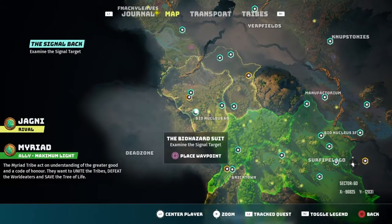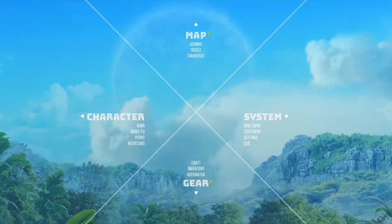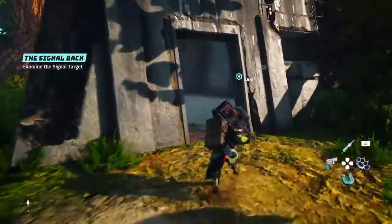Right outside of BioNucleus 6D, you'll find Bank Shelter 16. This is where you'll find your Biohazard suit. Let's go ahead and get in.